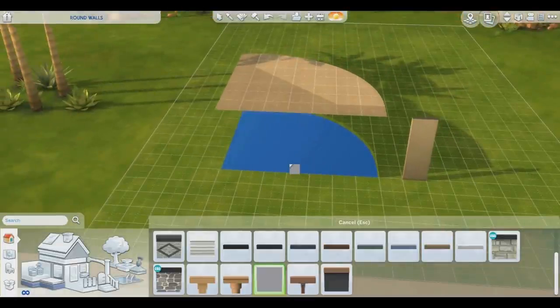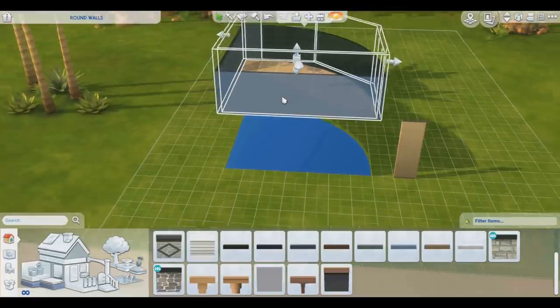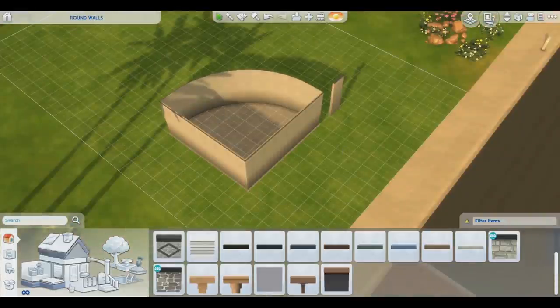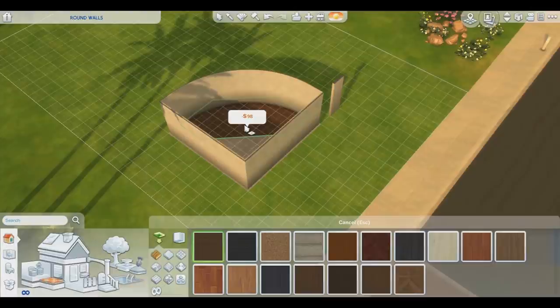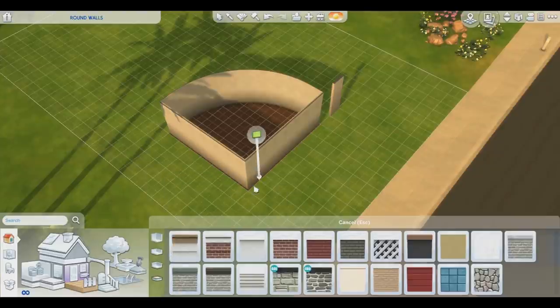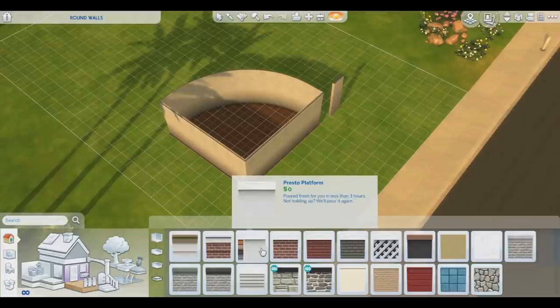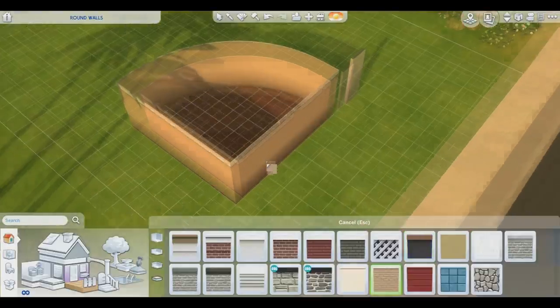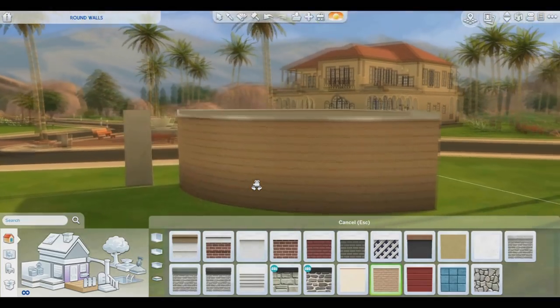There are two ways to go about this. The first one is the one I actually used in my roundhouse, and it is by using platforms. What you want to do is select the floor and start lowering the platform until it touches the ground. As you can see, it's creating walls, and when it touches the ground it doesn't have the weird cutout anymore. At this point you can just apply any floor you want, and going into the platform wall thing, select anything you want and apply it.